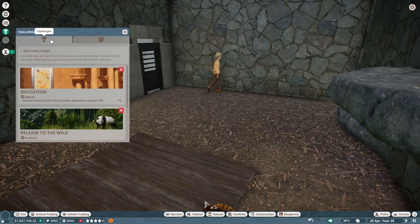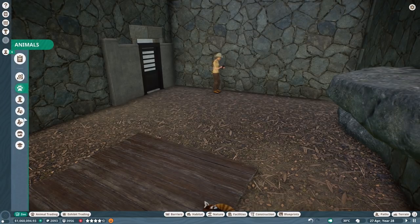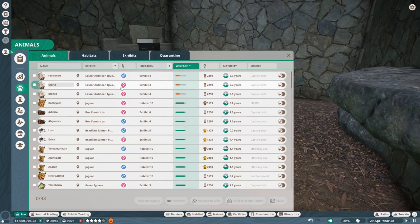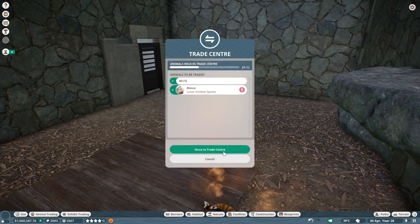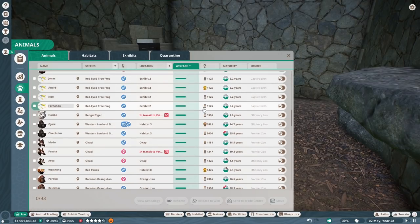This is new - this is Efficiency Zoo. I think I'm going to keep the male golden one, it's too young but we keep it still. We keep Trunchy and we keep Shuki. We keep them like this - that should be fine. Let's send them to the trade center first. The iguana - we need to send this to the trade center too. Let's check the welfare again - everyone is doing pretty okay now.